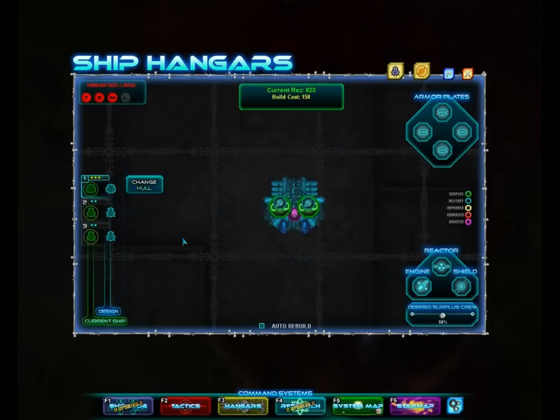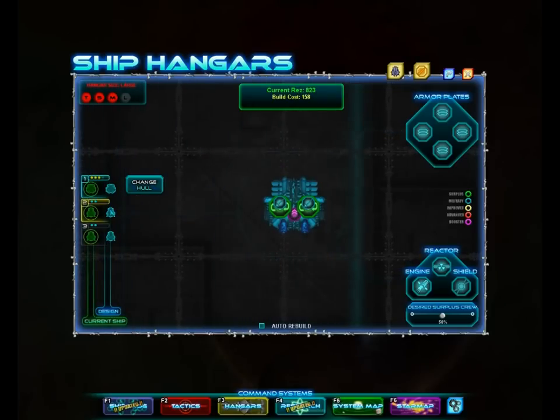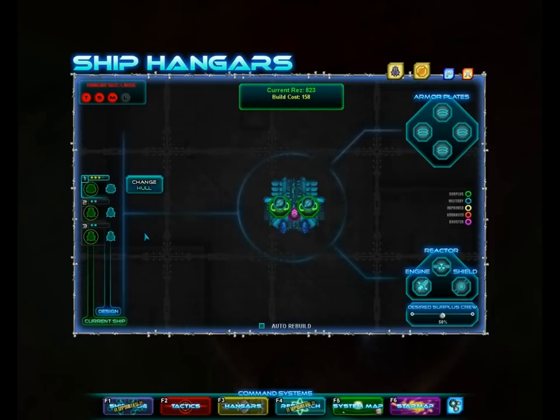Anyway, last time on Let's Play Space Pirates and Zombies we were giving money to women of ill repute in exchange for favors. Wait a second, no, I'm sorry, I'm thinking of a different game. Last time we were trying to... we didn't know what we were doing. We're just kind of breaking through barricades.